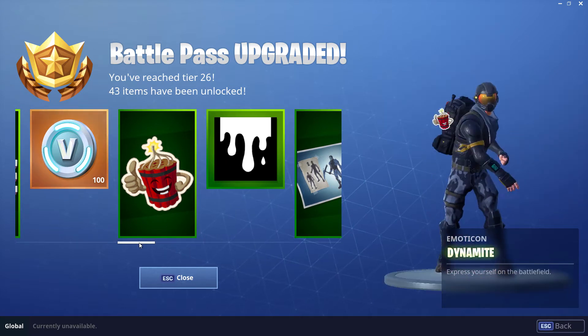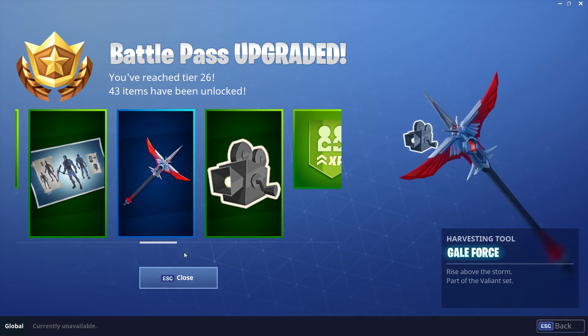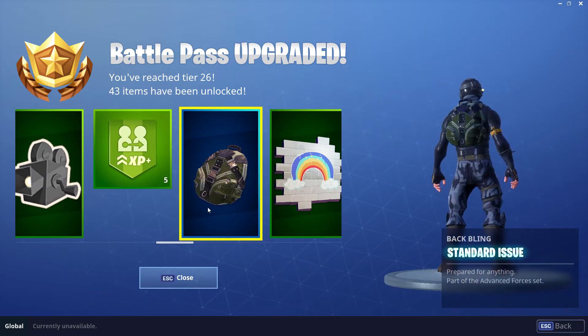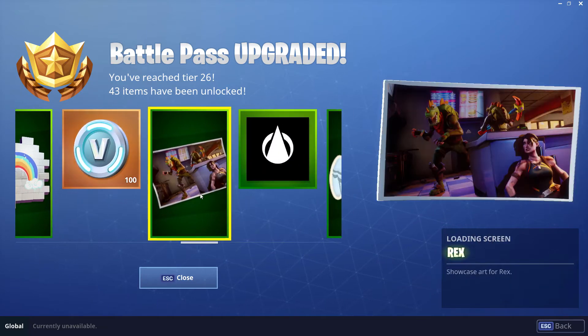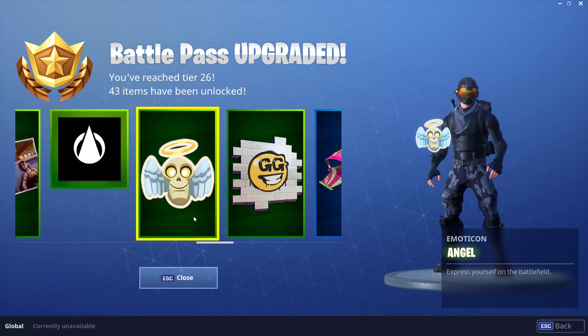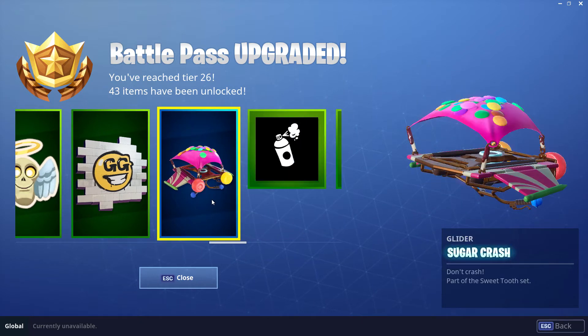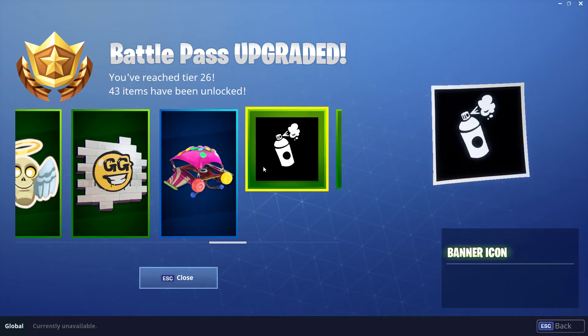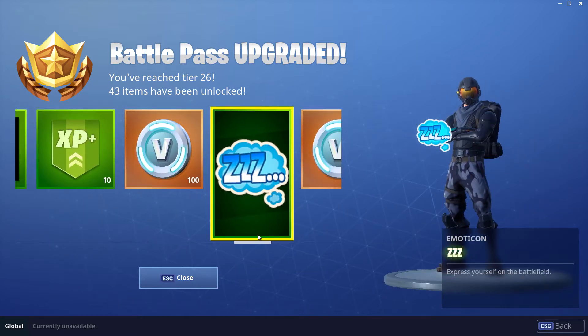Obviously you've got your usual emoticons and XP boosts. Look at that harvesting tool — the Gale Force — I'm going to equip that, I like it a lot. We do have a new backpack; it's okay but I don't think I'm going to use it going forward. There are some more loading screens, and we have some sprays which you can spray on walls in the game — excited to see those.